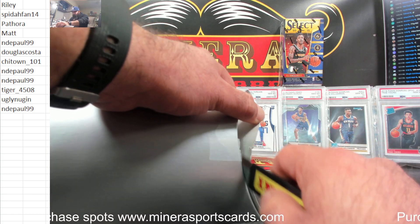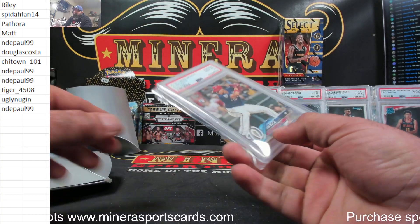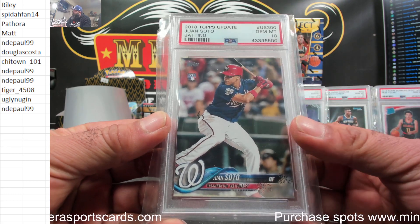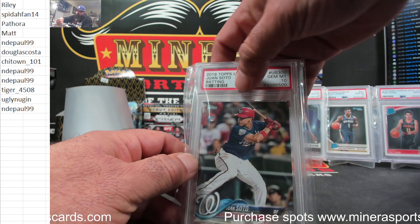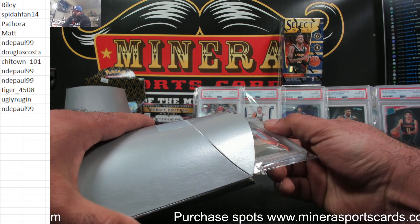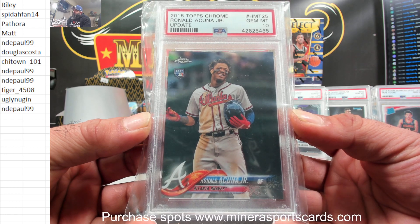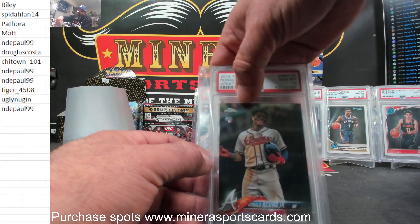Pack number two. All right, there's another wrapped one in here. Juan Soto batting rookie Topps Update. The other one is wrapped also. Nice. Juan Soto. Topps Chrome Ronald Acuna Jr. Update Rookie PSA 10. I see a theme going here — it's like you get basketball, then baseball. There's a third one — football or hockey.